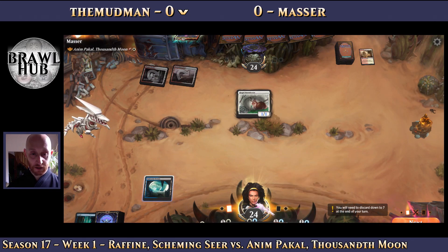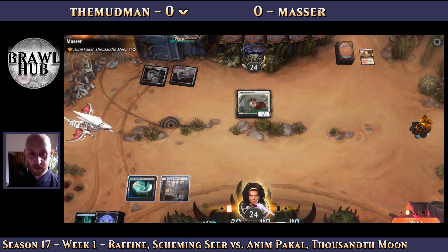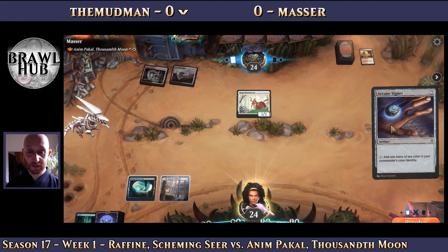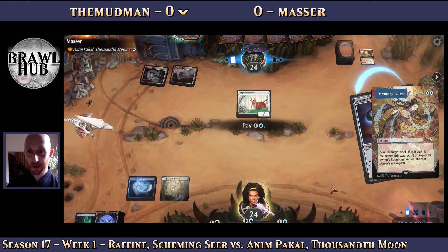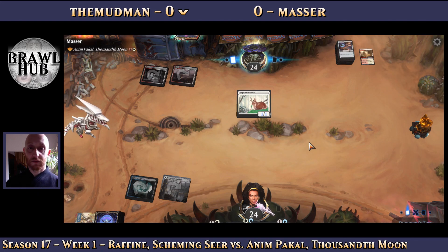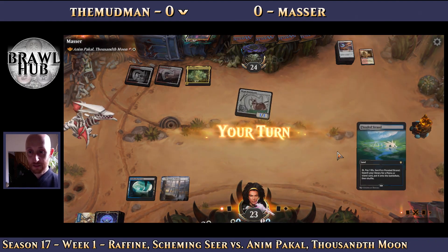Dark Slick Shores works but doesn't let us get our counter magic off, so we're going to go ahead and play out a white pathway. We're potentially going to hold up a counterspell — definitely hold up a counterspell. The question is which one and what do they plan to do. If we Lapse the signet, let's use our mana. If they haven't drawn a land, this is excellent for us. Okay, they had the land, so not bad.